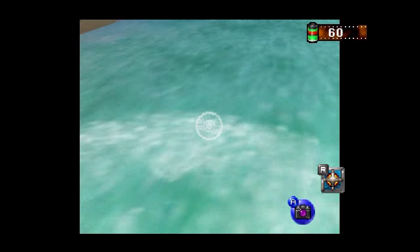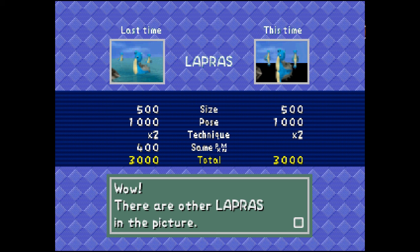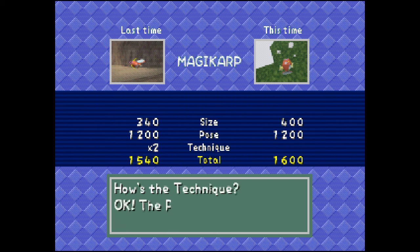By modding the game slightly to remove the water plane, the reflection models are no longer obstructed, and Professor Oak will count the reflections as extra Pokemon in the background. Taking pictures of the reflection alone works too.